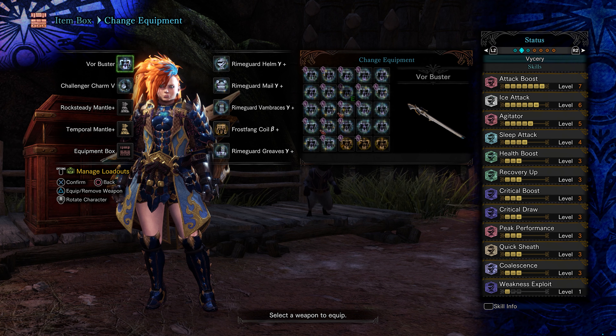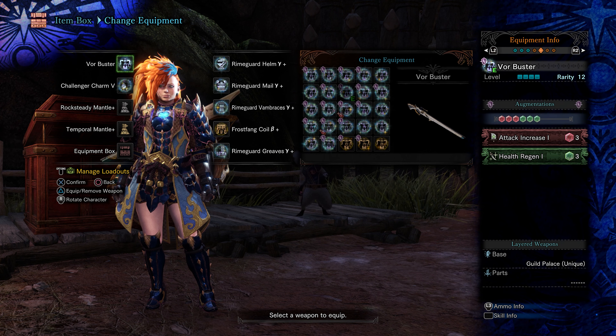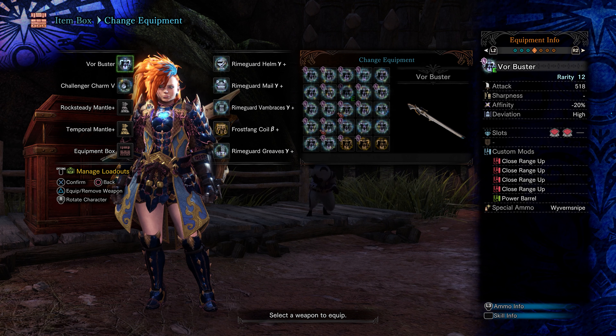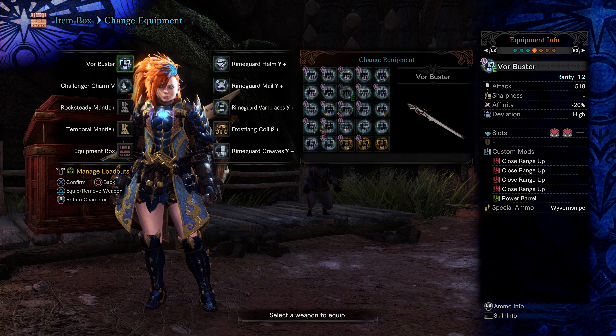The augments on the weapon are 1 health regen and 1 attack increase. The custom mods are 4 close range and 1 power barrel. Vivant Snipe Type 2 or Special Scope will not increase the damage of your Clutchclaw attack, but Power Barrel does increase the KO capabilities.